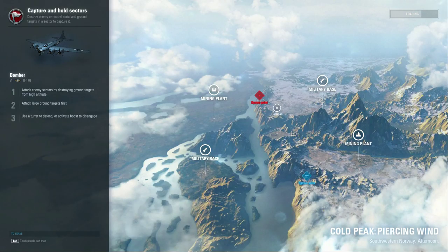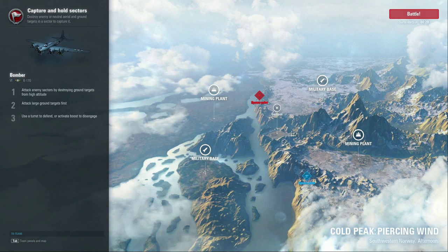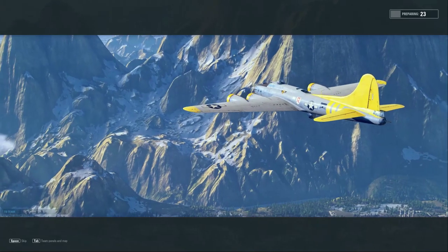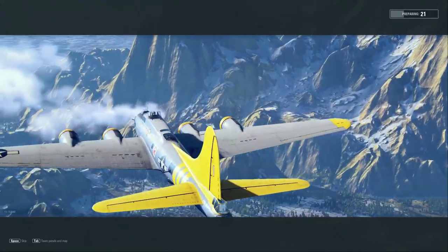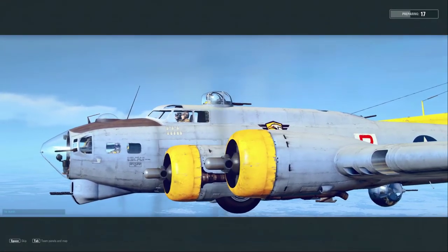Let's go ahead and get into this match. First thing I'll note is there is a military base to my left and a mining plant to my right, but the mining plant I think is going to be very important for a bomber aircraft to go after since we're primarily an attack aircraft. Meanwhile, the military facility — a multi-role could flip that zone with a combination of bombs and shooting down aircraft.